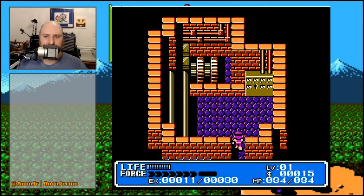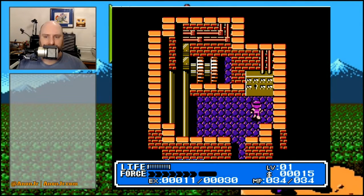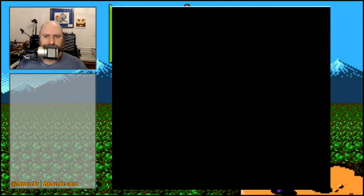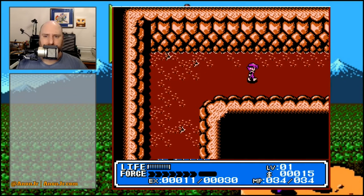That cave takes us to the windmill, where there's a key — or it looks like a keyhole. I'm not entirely sure if it is. And that's about it. So this is the windmill that is not working, that has the weird cave with the dangerous noises in the back.